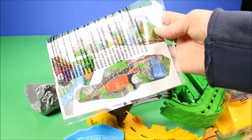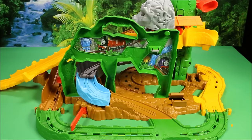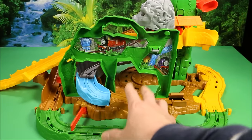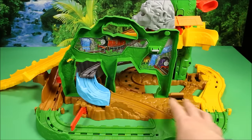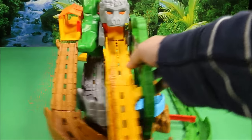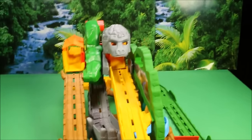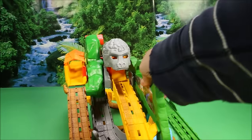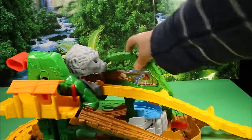Okay, let's go ahead and put this together. Here is Thomas all set up. Let's go ahead and take a look around and then I'll show you the features of the train set. Here you have Thomas and his friends on the stickers, different colored tracks, and gates. Here you can see the back of it with the giant monkey that opens up and tries to fight Thomas.